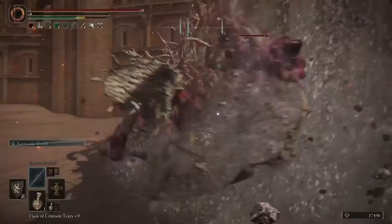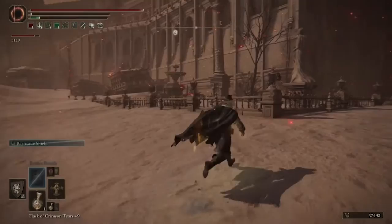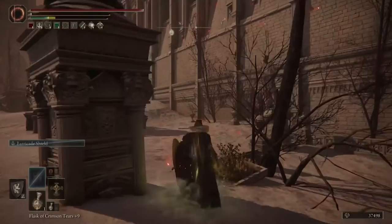Once you get to the other side of the arena, he'll eventually settle back into his old spot. Then wait for his health to deplete about halfway down, come back over and throw out some more rotten breath, get Scarlet Rot, and run away. Either way, whether it's poison mist or Scarlet Rot, you'll have a similar effect — it just depends on how much you want to run away and risk possibly dying.